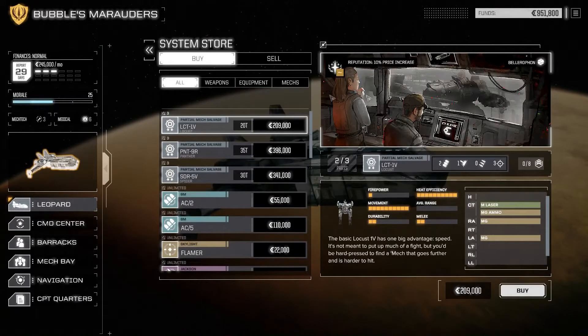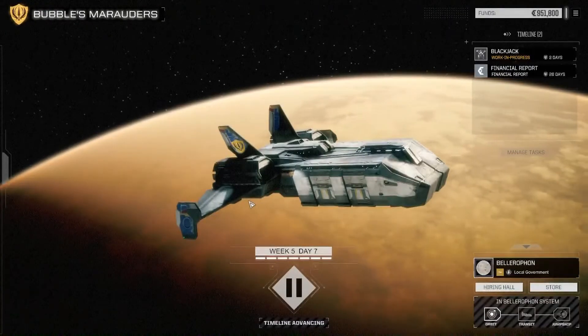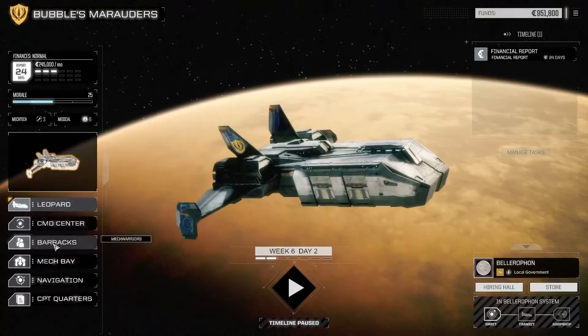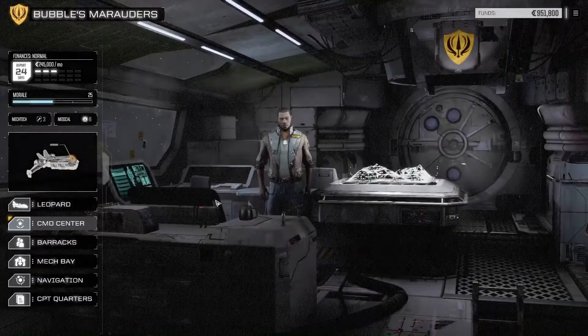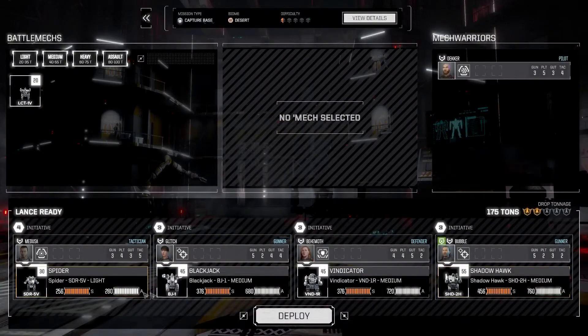Let's get that mech repaired - five days - and then head into this other easy mission to warm me up after my little break. Back to contracts for the logistical base capture mission. We're going 50-50 on payments and salvage again - we need a little bit of cash coming in. We'll stick with what we've got. The Blackjack's back in action, keeping Medusa because he's the only one with Sensor Lock. Let's deploy.